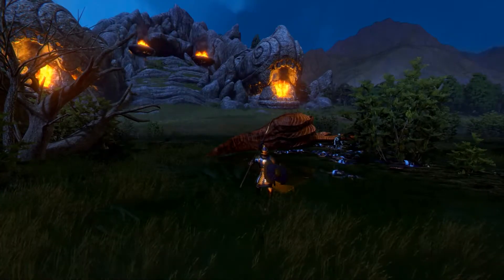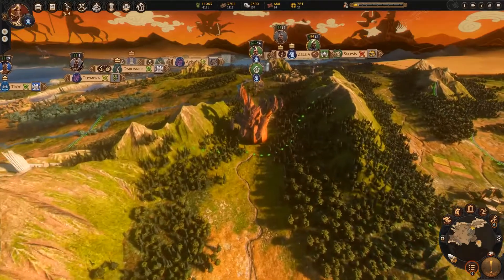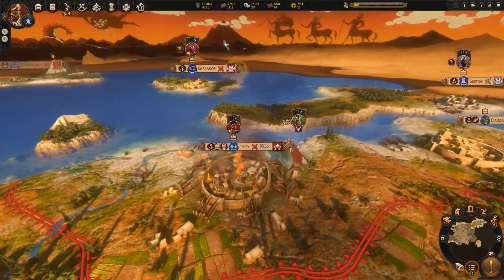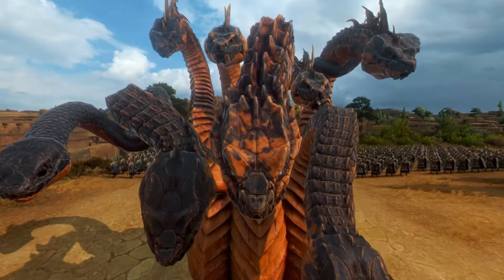Hector is pretty pleased with himself, even though that was definitely a team effort — but hey, that's not how Greek storylines work. Paris might have kidnapped the most beautiful woman in the world, but I've captured myself an angry giant nine-headed snake thing. Well, the Achaeans are here and Troy calls. Let's see how they stand up to my mythical legion. Which monster will you hunt?